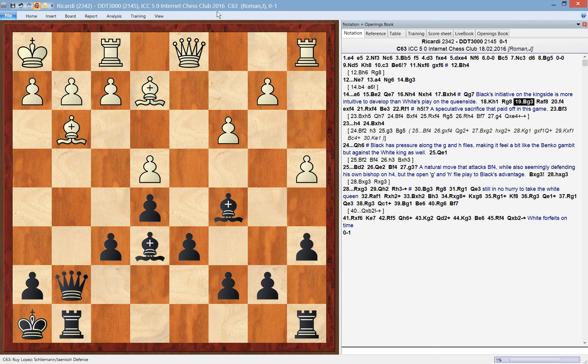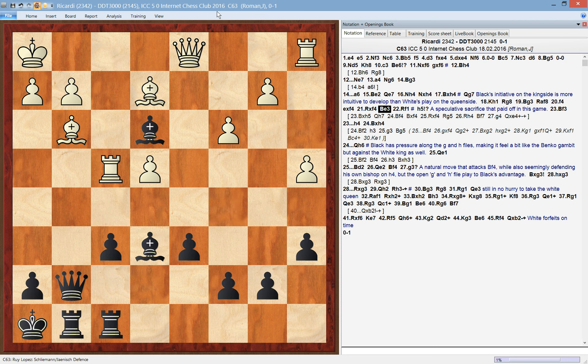After bishop to g3, black is placing the second rook on the kingside as well. White's plan with f4 is all good, but it doesn't really lead to anything. Here we see the third part of black's plan: to advance the h-pawn and open some files on the kingside where black has his active play.